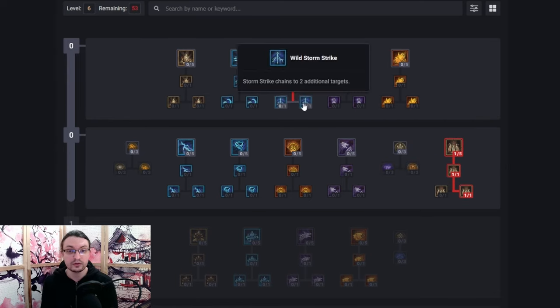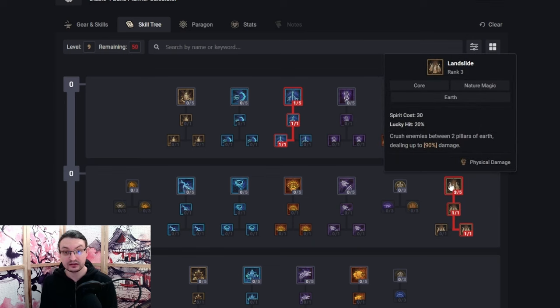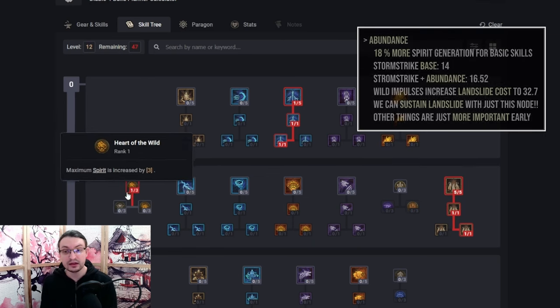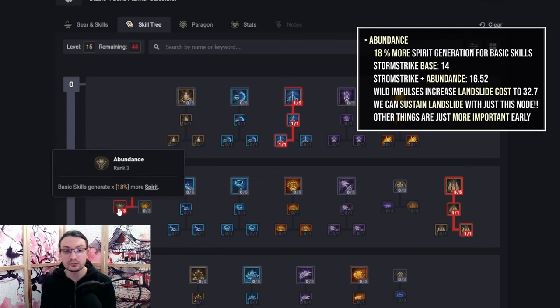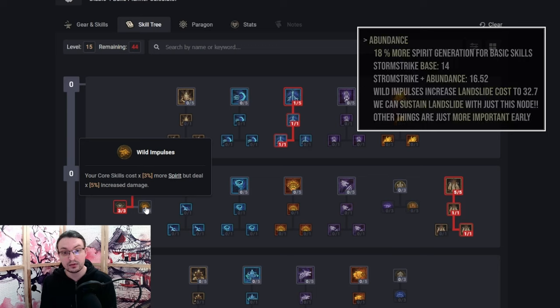At level 6 we want to grab Fierce Stormstrike for a great way to apply vulnerable for 3 seconds to an enemy. Next, max out Landslide. Grab Heart of the Wild and max Abundance for a spirit generated multiplier for your basic skill. This works only for Stormstrike on this build and stacks multiplicatively with Intelligence, which also increases your total spirit generation by 0.1% per point. We do not want to pick up Wild Impulses yet since we are lacking other additional means to generate spirit.